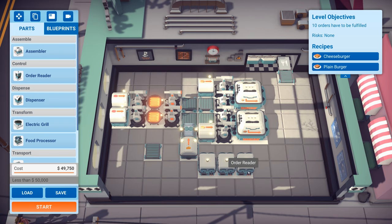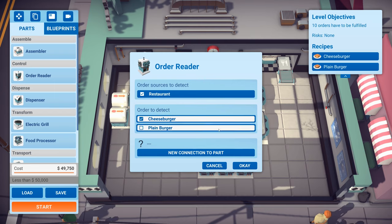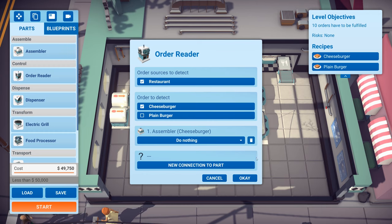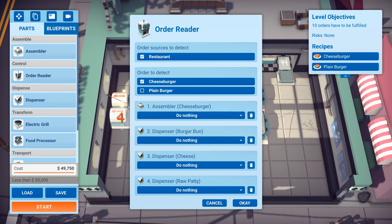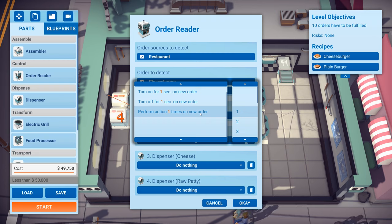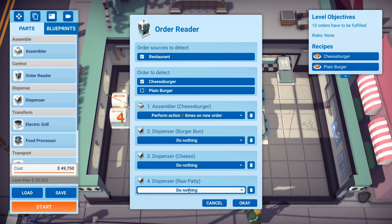What you can do with an order reader is basically say: if there's an order in the system, do this thing. I'm going to take this one on the right-hand side and tell it we're concerned only with cheeseburgers. I'm going to connect this to our assembler, and also to this dispenser and this dispenser and this one - it's connected to all of the ingredients for one cheeseburger. Then we're going to tell it to perform one action on new order. I can't actually connect this to the grill - I've only got four connections. We'll come back to the grill in a second.